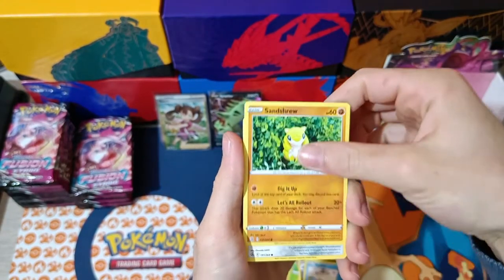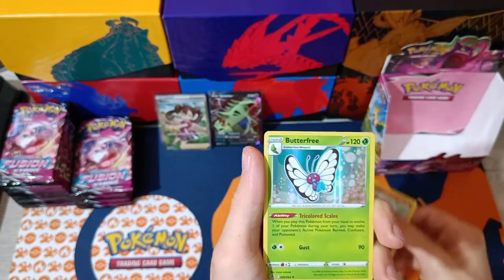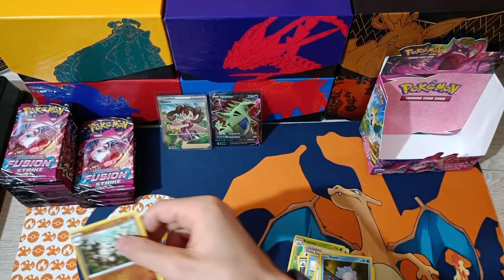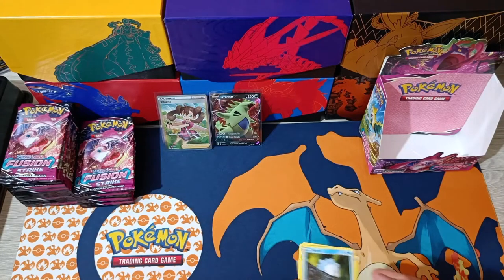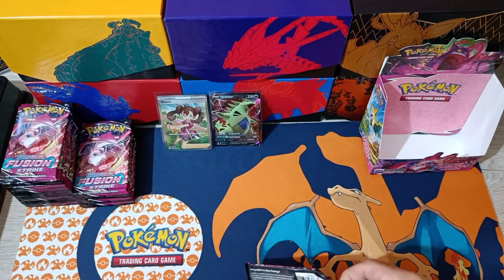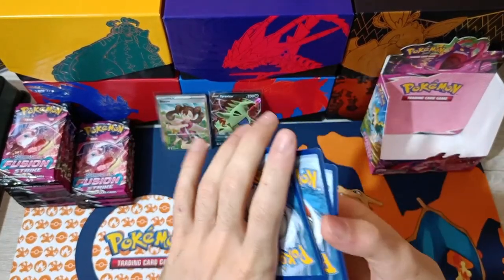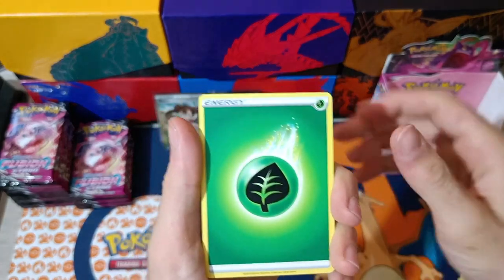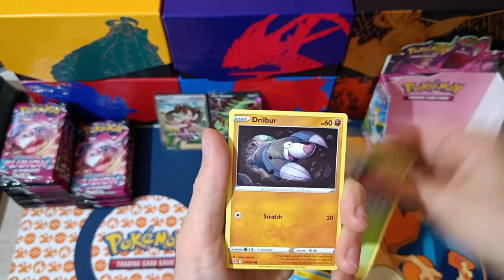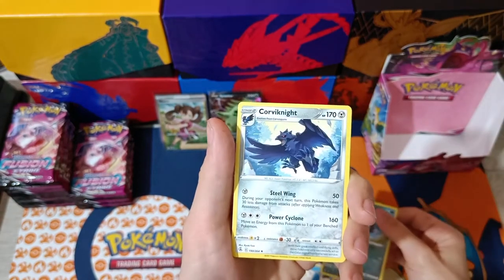Pack number eight. Mudkip, Sandthrow, Cufant, Impidimp, Snom. Reverse is Graveler. And Butterfree Holographic — our first holographic so far! Pack number nine: we have Lightning Energy, Cross Switcher, Garbodor, Pyukumuku, Shinx, Shelmet, Drillbur, Bunnelby, Mudkip. Reverse Galarian Zigzagoon, and Corvi-Knight Non-Holographic.